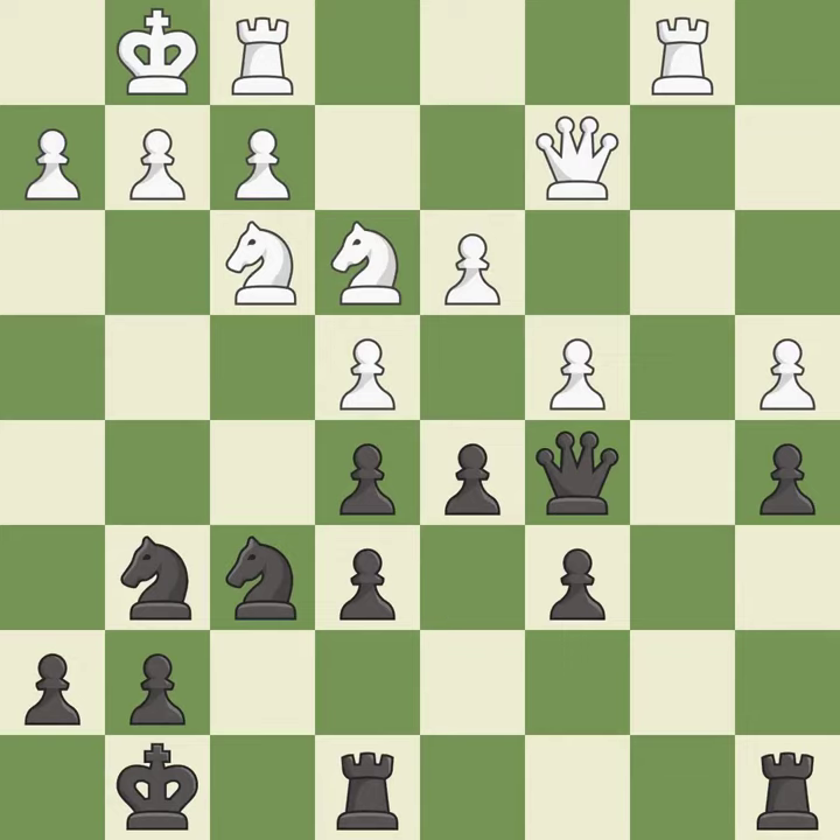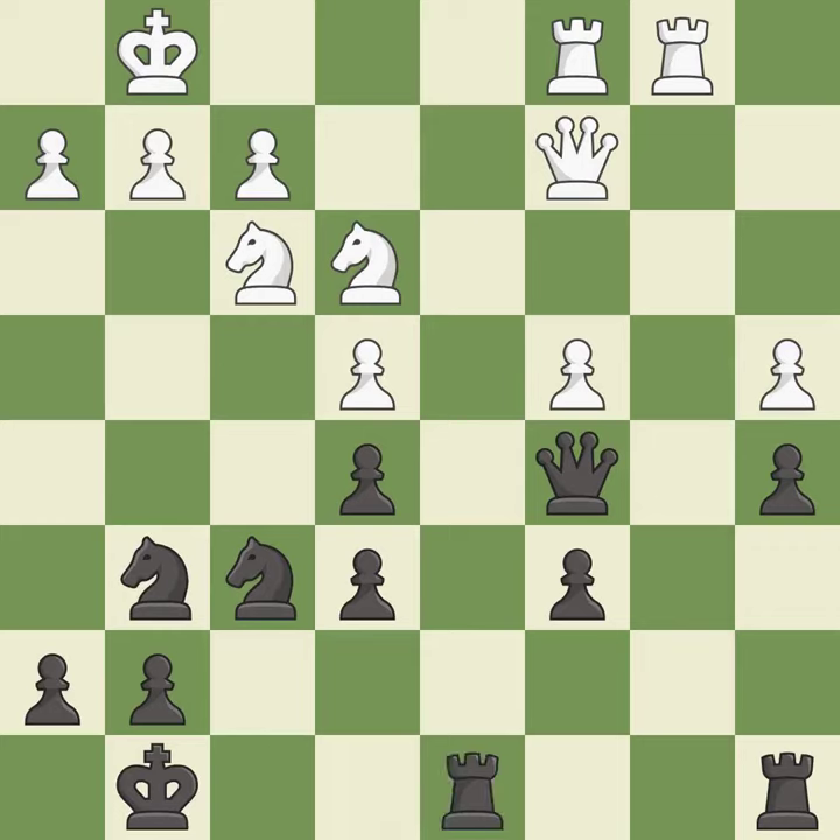This threatens to kick a knight — it is best. This threatens to activate a rook by getting it to the 7th rank — it is excellent. This overlooks an opportunity to centralize a knight so it controls more squares — it is an inaccuracy. Recaptures — it is best. This overlooks an opportunity to challenge the opposing rook for the open file. This allows the opponent to activate a rook by getting it to the 7th rank — it is an inaccuracy. This misses an opportunity to activate a rook by getting it to the 7th rank — it is an inaccuracy.